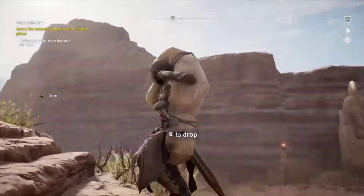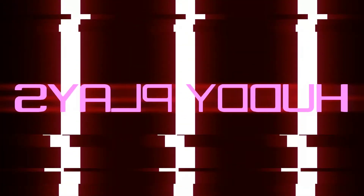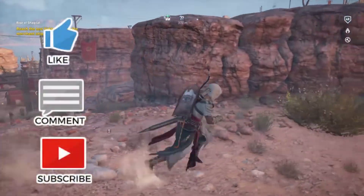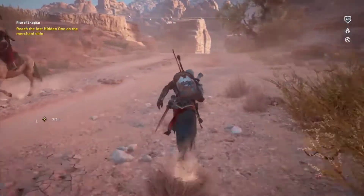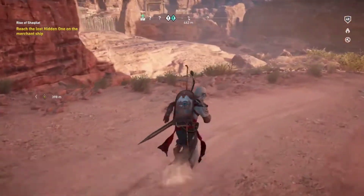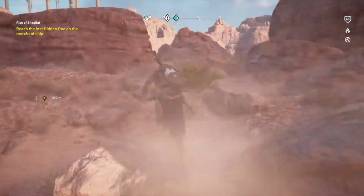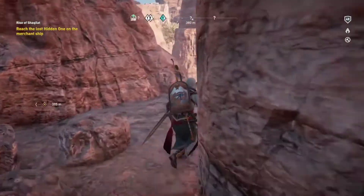Hello and welcome back to Assassin's Creed Origins Hidden Ones DLC. In the last part, we made our way to Sinai. We met up with our fellow Hidden Ones in an assassin bureau — it's supposedly four years after the events of the main game. They told us the Hidden Ones are being targeted by someone, possibly the Romans. We don't really know what the plot of this DLC is quite yet, but we're just doing stuff for them.